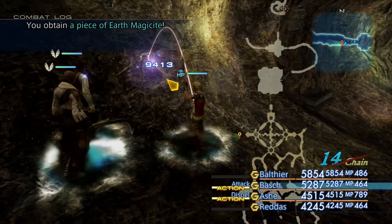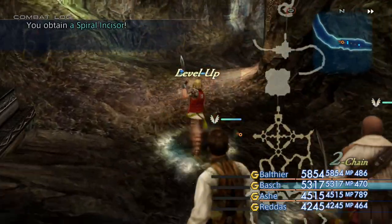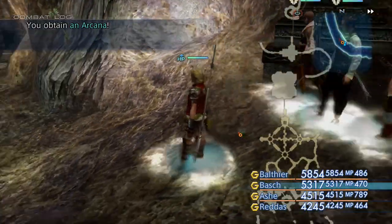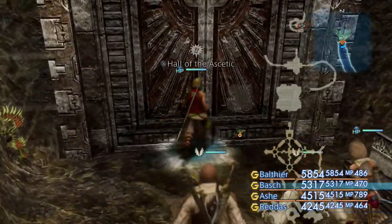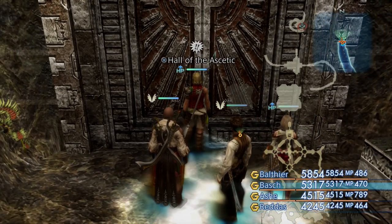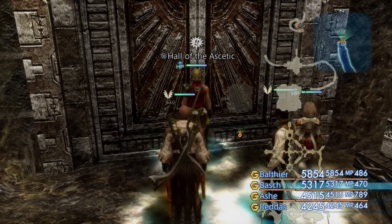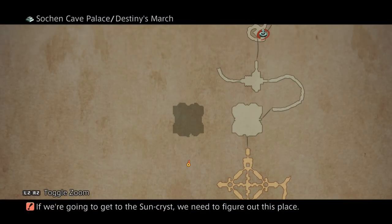We're going to follow this secret passageway all the way down to the bottom. Then we reach this door — the Hall of the Ascetic — which we open with the age-worn key that the quest giver gave us a few moments ago in the Cerobi Steppe. And in this room here, this is the grayed-out room, is where our boss fight is going to take place.